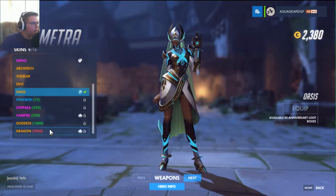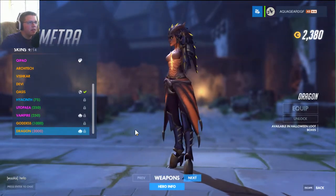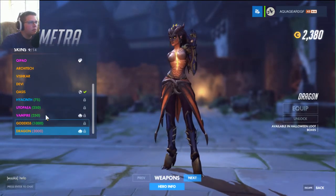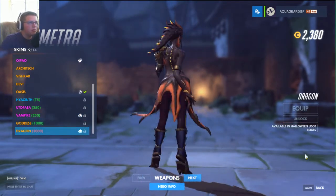Let's take a look at Symmetra — she has that cool dragon skin, doesn't she? That is pretty sick. This is like her first skin where she doesn't look like a human, I don't think. Well, she has the vampire, but that is pretty cool.